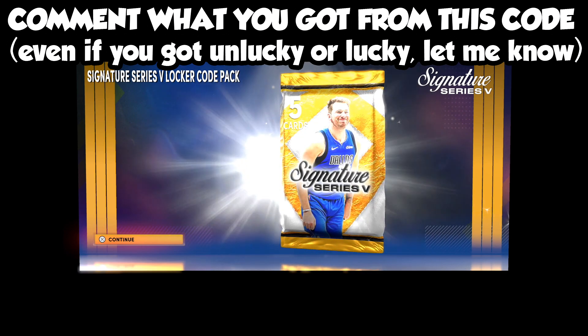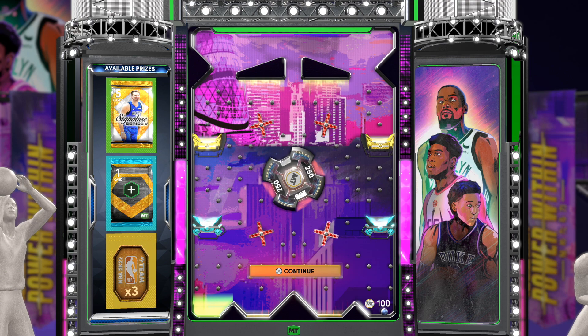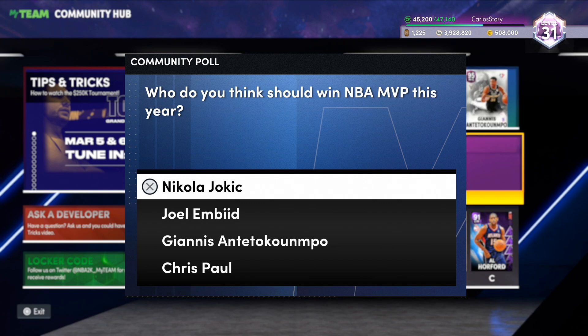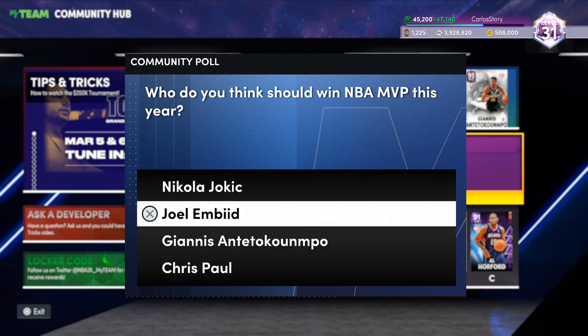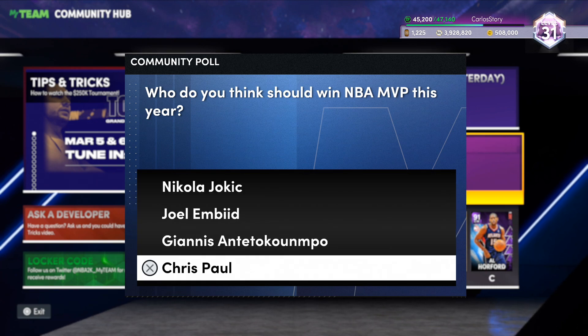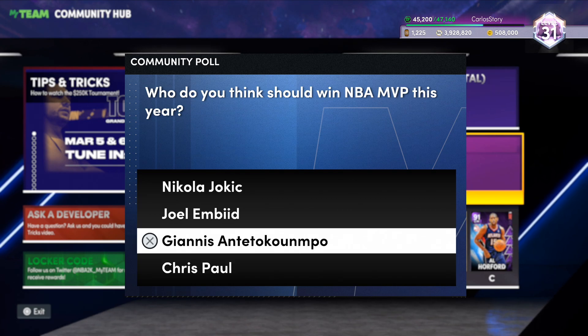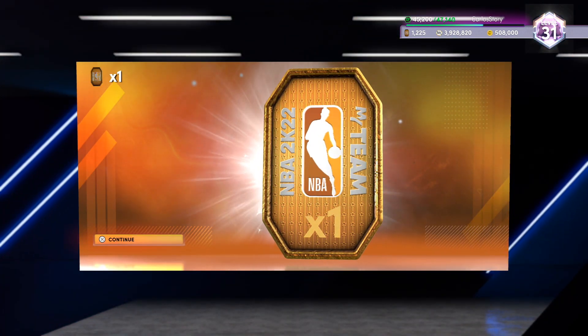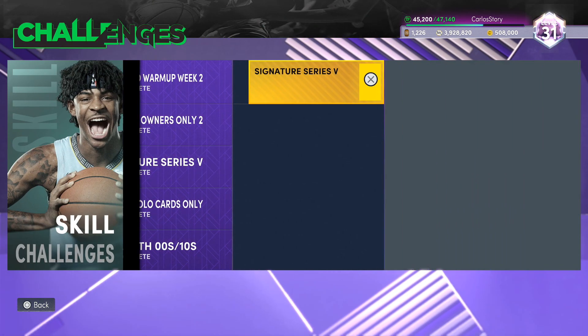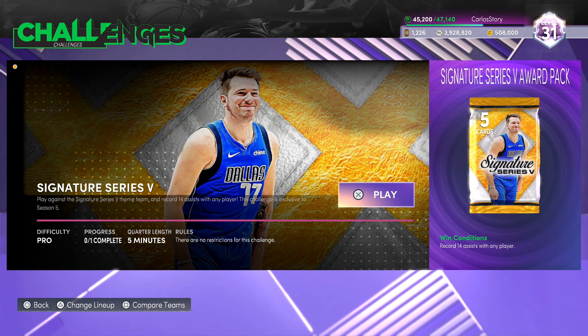So that's another locker code you can use — Signature Series — with the new content we got. We also have the community poll asking who you think should win NBA MVP this year, maybe hinting at some MVP packs in the future. I'm going to go with Giannis. Also, don't forget you can get another guaranteed free pack by going to the challenges, where they added a new one for the Signature Series — a guaranteed Signature Series 5 pack.